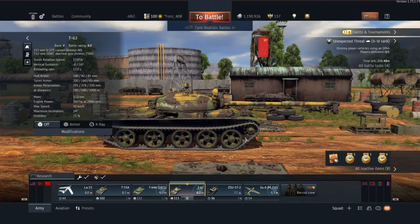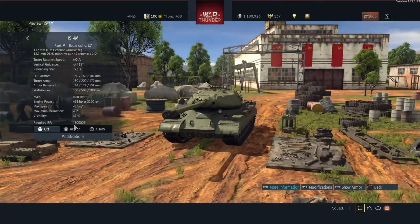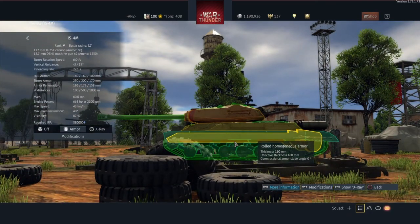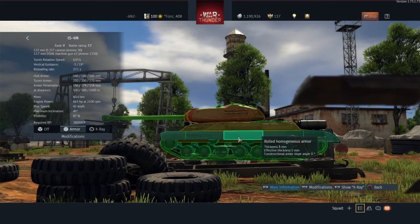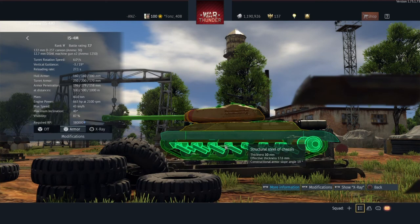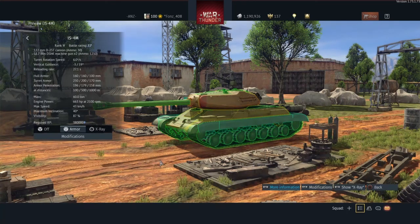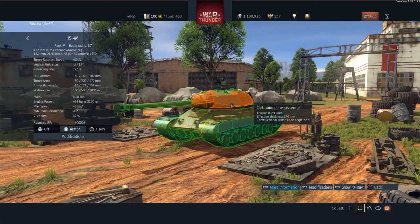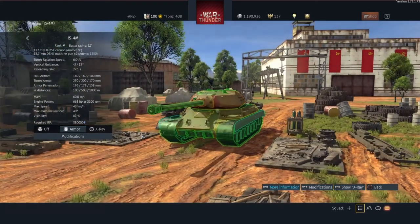There's only one tank you'll struggle with, and it's Russian — the IS-4. The reason you'll struggle is its side armor is 160mm, and you have these side panels you have to blow off to get through to that 160, and you still don't have enough penetration. However, down at the bogies — the suspension — it's only 30mm. It is very trolly. What I'd do is use your ATGM, because you've got 430mm of penetration to get through every spot of its armor.